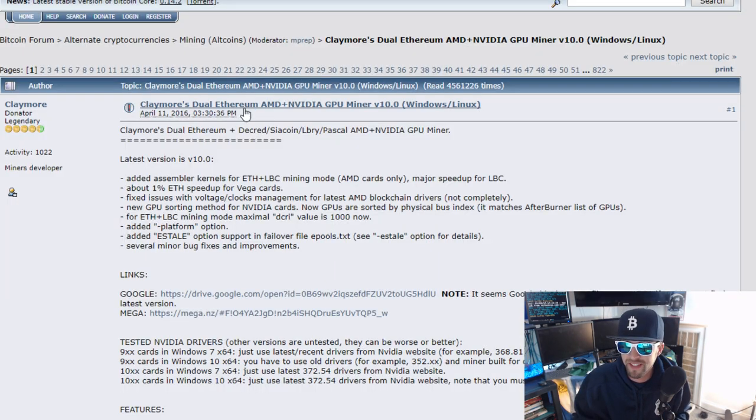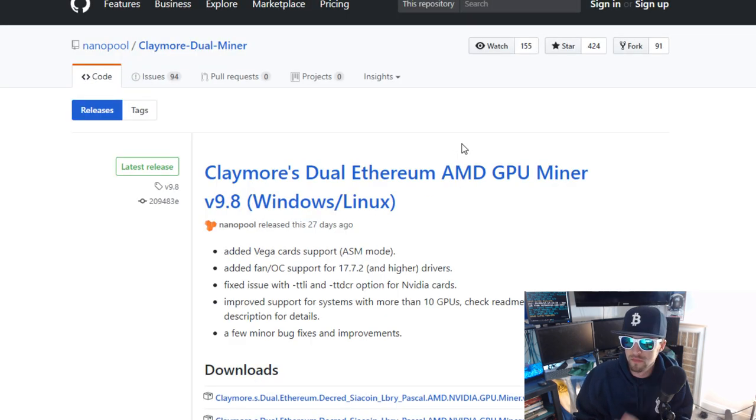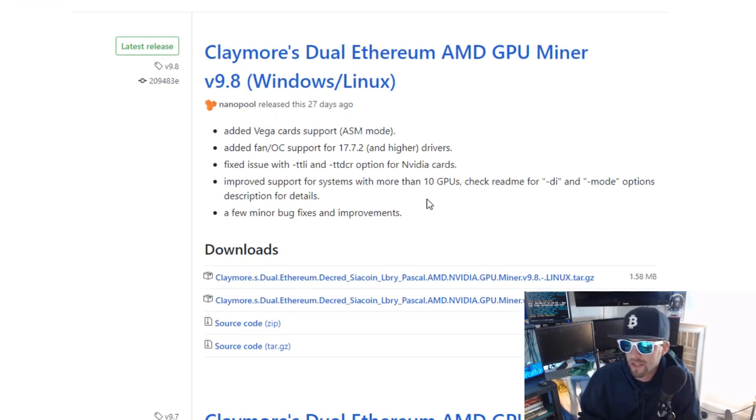Let's go back to the GitHub because it's a lot easier. Claymore Dual Miner zip — download one for yourself, Windows and Linux. Added Vega card support — we're going to have to get the Vega now. Let's pull that Dual Niner in.